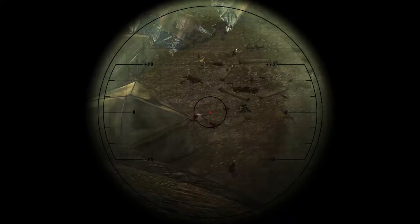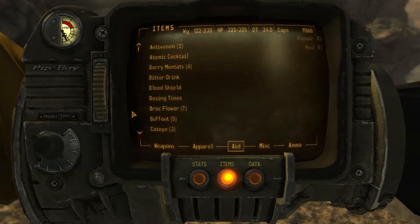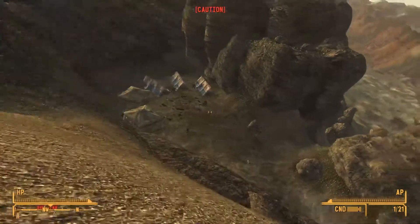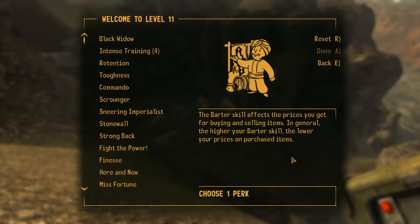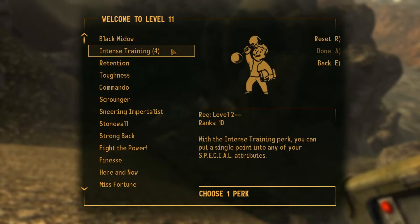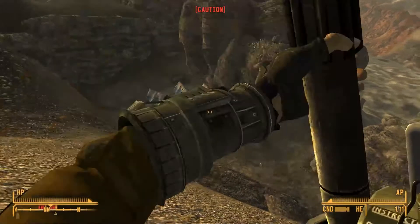Oh my god, that place is a nightmare. The Faderator would be good. Annabelle might just be better. And another d20 - 4. Toughness. I'll take Toughness in a heartbeat.